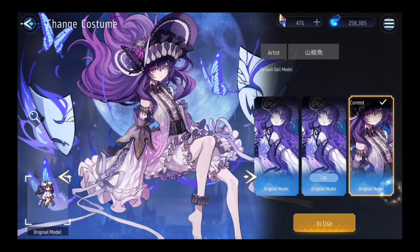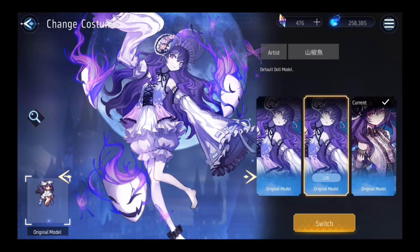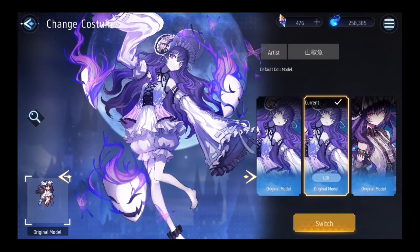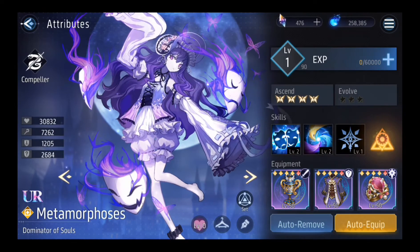This is the original model and this is also the original model. The Live 2D is better, in my opinion, because it moves — this other one is just a static image. Anyway, let's jump into the skill animation.